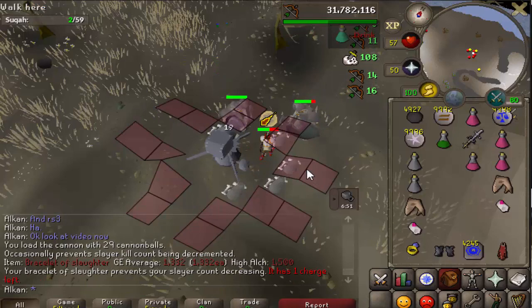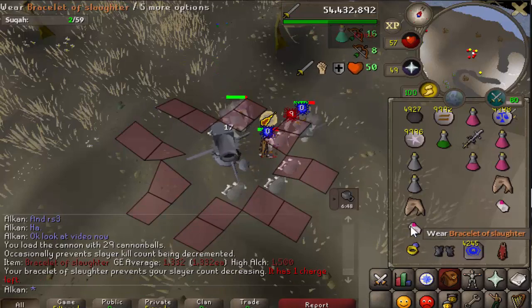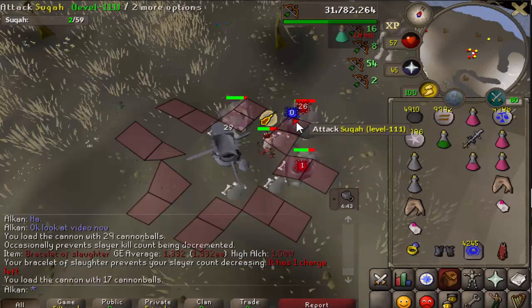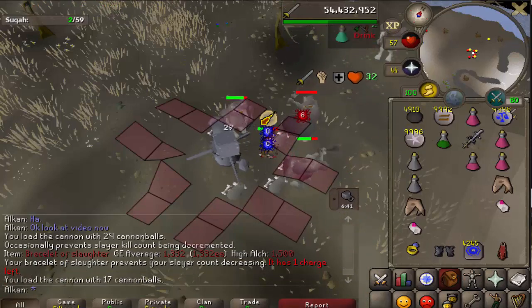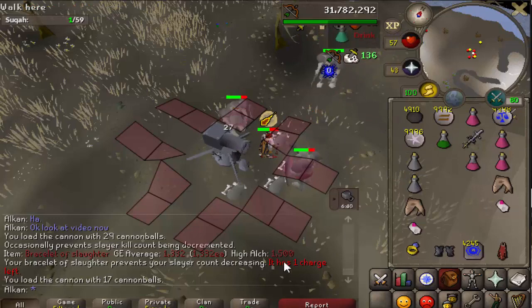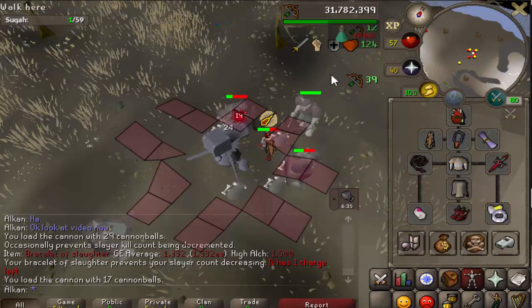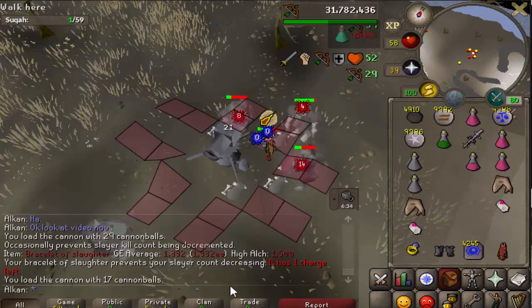Best thing about these items is that their value is very, very little. They're 1.3k in the GE. They're not really going to go up too much anyway, because you use them very slowly, and mining gems is actually not that bad nowadays because of the update they did. So yeah, it gives you a warning message when you have one charge left, and I believe a warning message when it actually fully degrades.